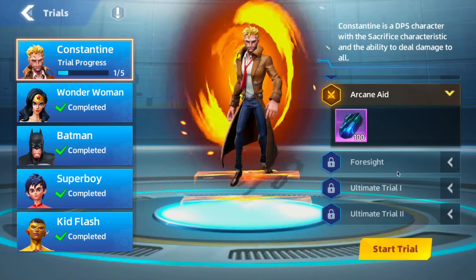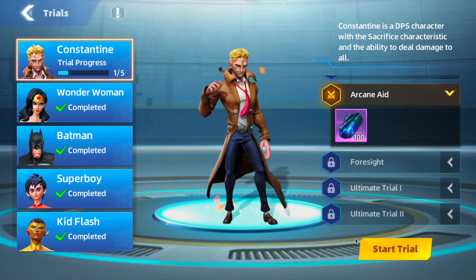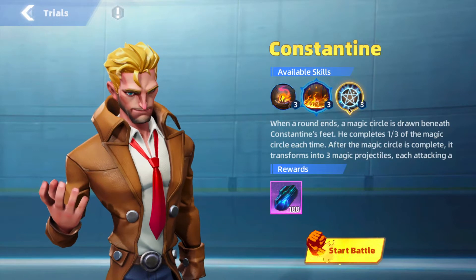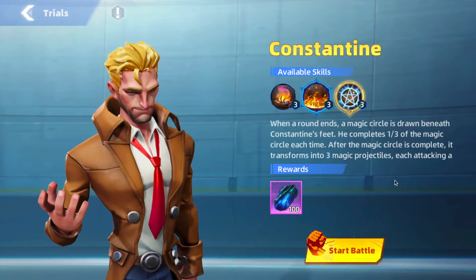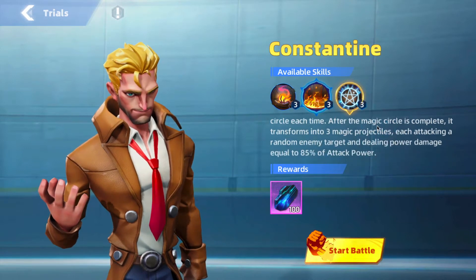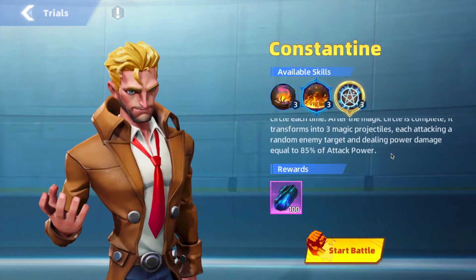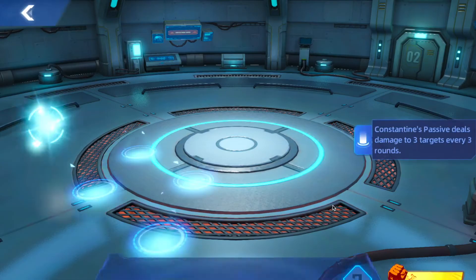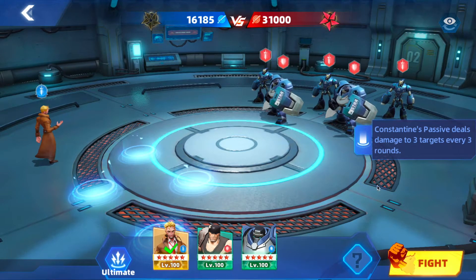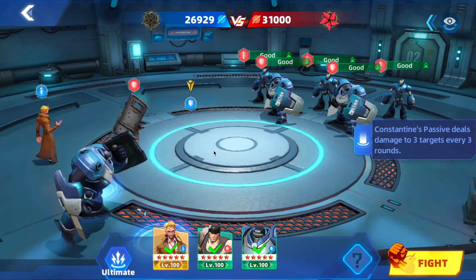The trials are fairly easy at first because they're basically teaching you about the character's skills. The second trial highlights his arcane skill: when a round ends, a magic circle is drawn beneath Constantine's feet. He completes one of three sections of the magic circle each turn. After the magic circle is complete, it transforms into three magic projectiles, each attacking a random enemy target and dealing power damage equal to 85% of attack power. He gets three magic missiles for 85% attack power after three turns. Once again, we want to put up the tanks.